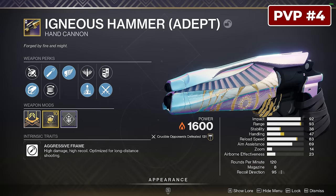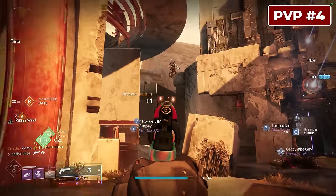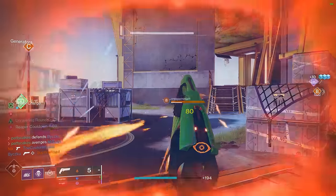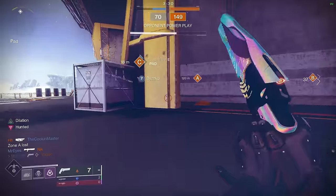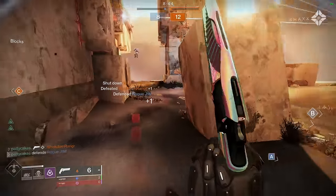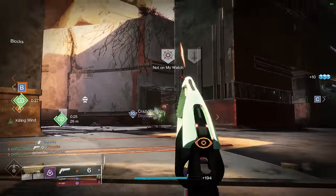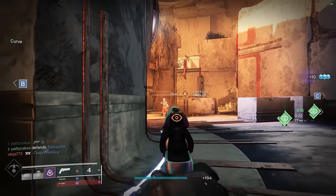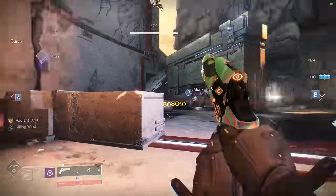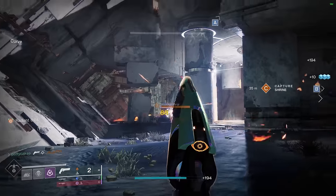Our next gun is the Igneous Hammer, a hand cannon that just feels really good to use — snappy, stable, and satisfying. It's a 120 RPM hand cannon, so it's not the most lethal in terms of pure time to kill unless you have a damage boost, but it feels like a stable 140, making it very easy to land shots in the heat of battle. It has awesome perks and awesome stats, and you can get a roll tailored exactly for your needs. Unfortunately it's lacking Explosive Payload, but if you really want that perk you're going to have to go farm a Bottom Dollar from Gambit.